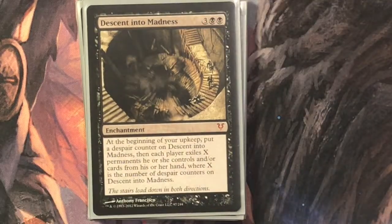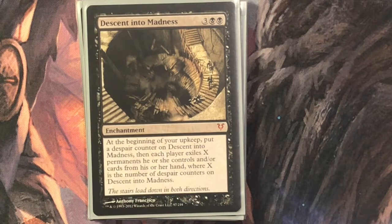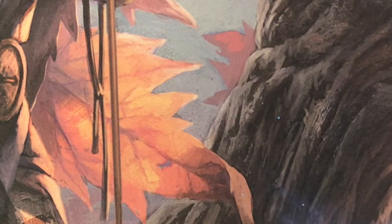If that wasn't enough resource denial, there's Descent into Madness — three black black for an enchantment. At the beginning of your upkeep, put a despair counter on it, then each player exiles X permanents they control and/or cards from their hand, where X is the number of despair counters. Note this says each player, so it includes you, but you should have enough stuff — even treasure tokens — to cover it. If it gets up to four or higher, this card is just broken because they'll have nothing left. My friends aren't a huge fan, but I love it.